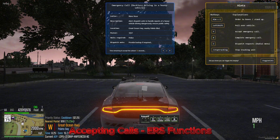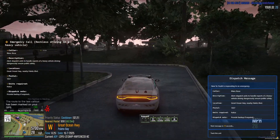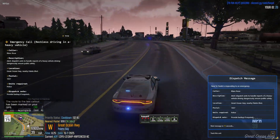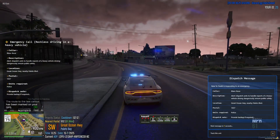When a call comes in, press Y to accept or X to deny. To interact with AI while on duty, walk up to them and press E to open the interaction menu. To attempt to pull over an AI, press Left Shift.